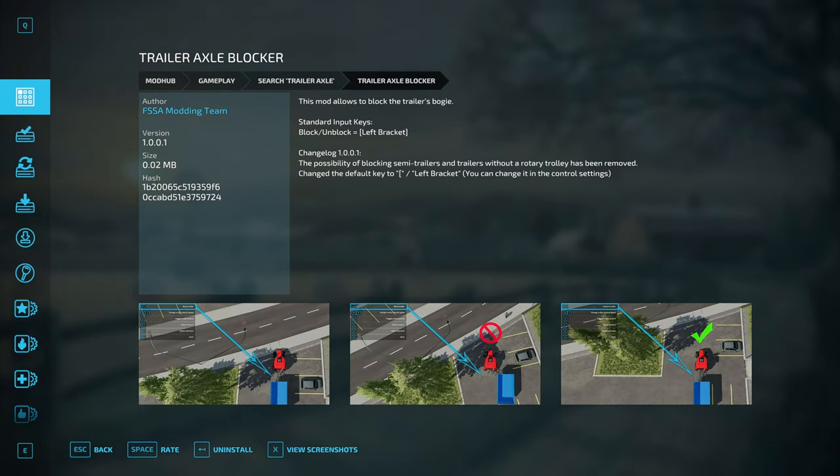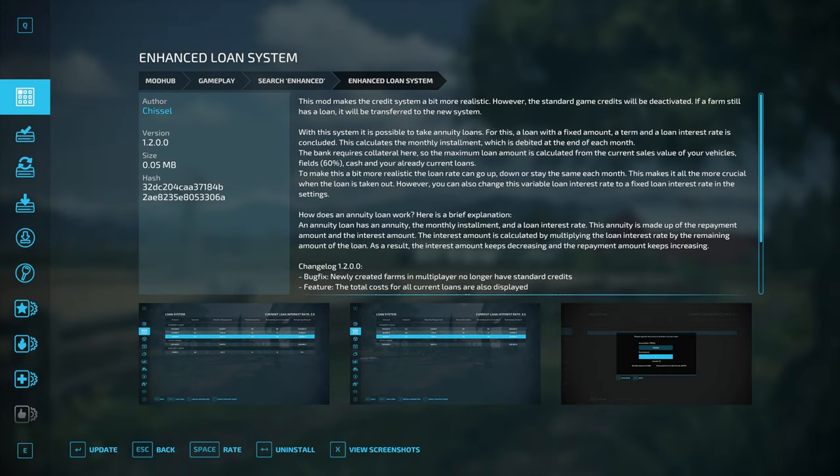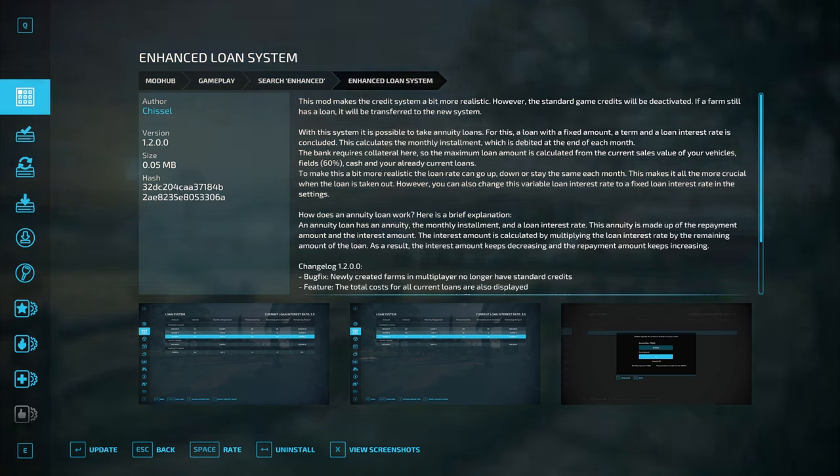The Trailer Axle Blocker lets you lock the front axle on trailers so they don't rotate side to side when you're backing up, making it incredibly easier to reverse that kind of trailer. Just make sure you disengage it after reversing, because driving with the axle blocked doesn't work very well. The Enhanced Loan System allows you to set a maximum loan duration and interest amount. You can take a loan all at once instead of $5,000 at a time, and it takes monthly payments automatically — unlike the base game, which only takes interest and requires manual payments. It also calculates the maximum allowable loan based on the vehicles, fields, and cash you own and any outstanding loans, making it much more realistic.